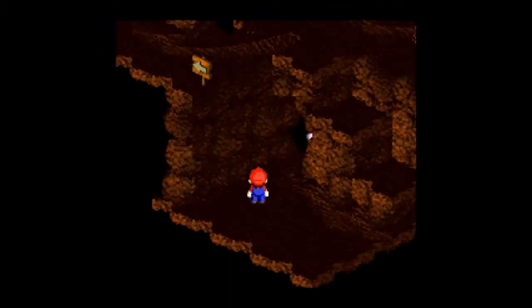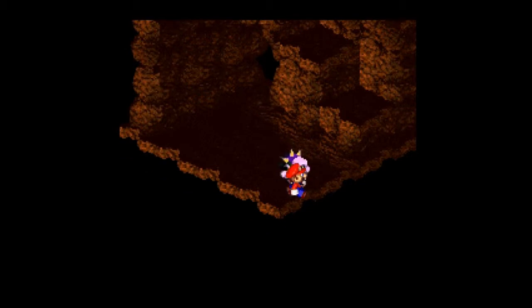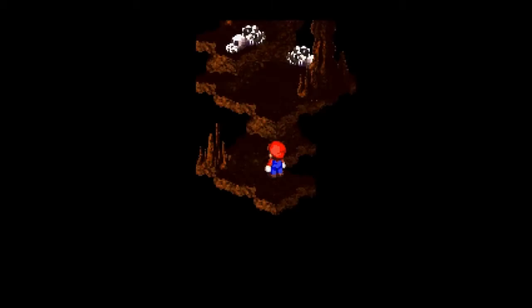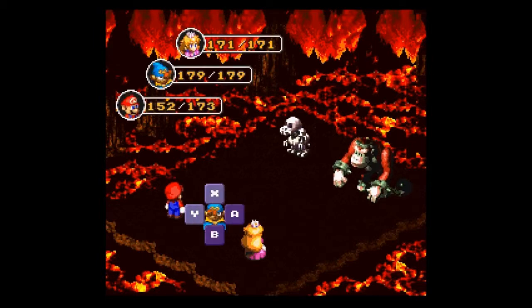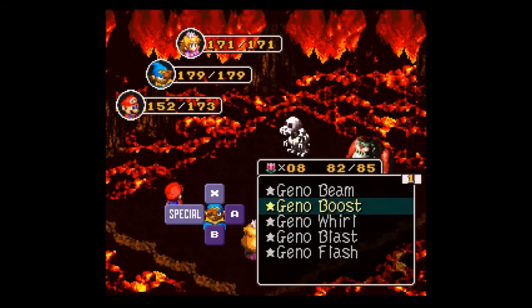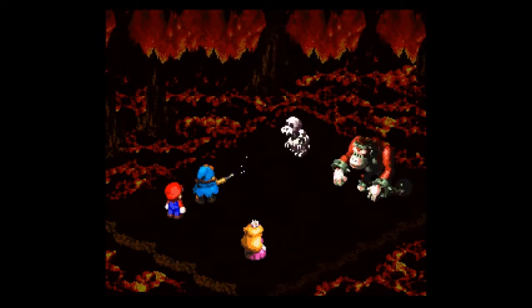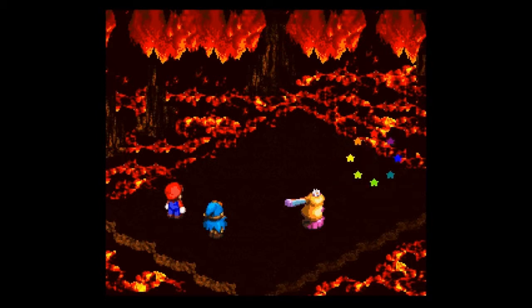Let me double-check my equipment — I moved the experience booster around. It's now on NATO because he's the only one not at level 19 yet. Dry Bones — actually these are Volmers, not Dry Bones at all. We're going to go for the Geno Beam because it's pretty much the lowest flower points user. War Fan — is that enough? Sweet.